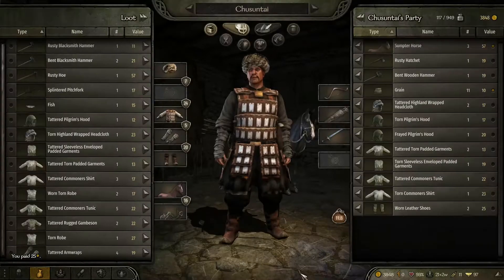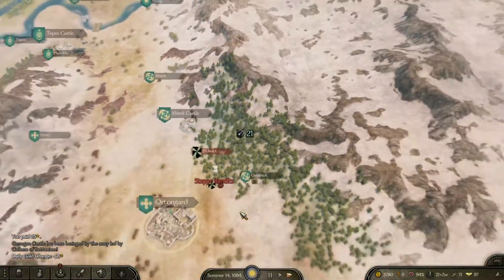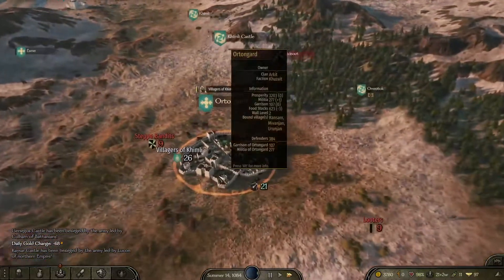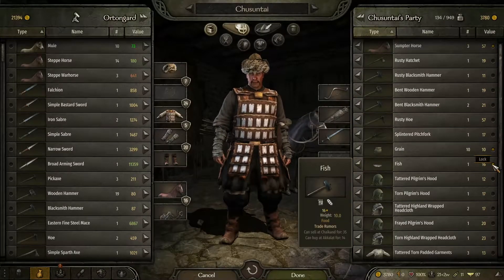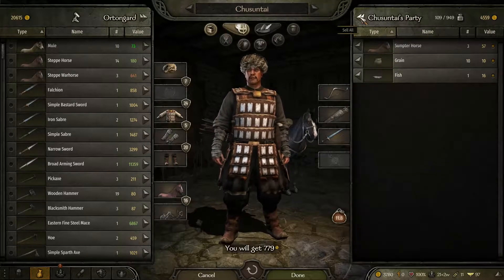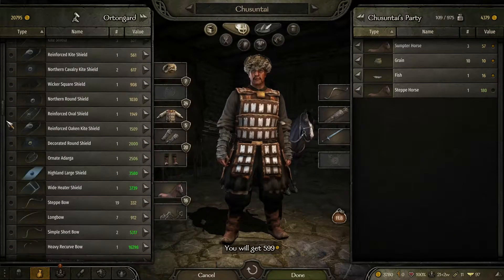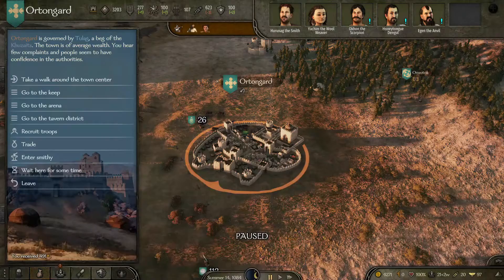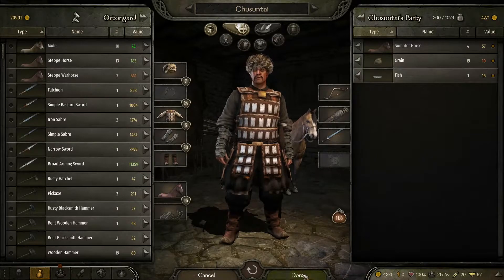We're going to head to the nearest city, which is Ortengard, and probably head down to Akalat, then pass to Odok, head back to Chai Khand, and probably head for Imperial Territory — that's the current plan. No arena here, which makes sense. I'm going to sell off some of this gear, making sure not to sell the food. 700 gold — I'm going to buy a Steppe Horse for myself and pick up some grain to get us to around 20. There we go — much better.